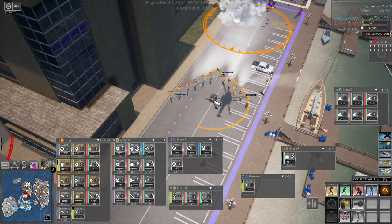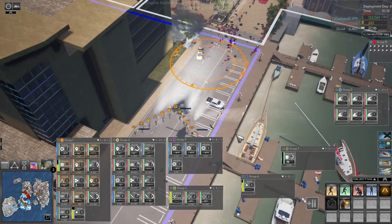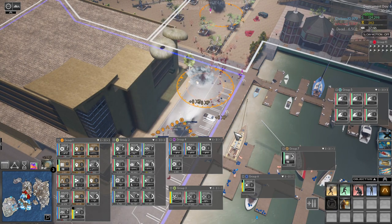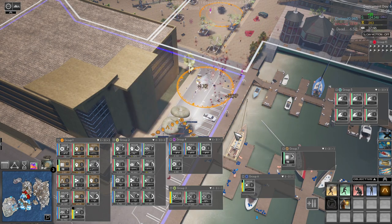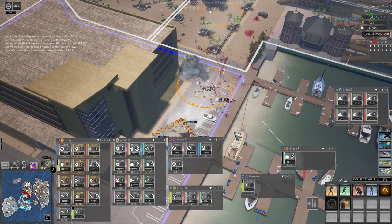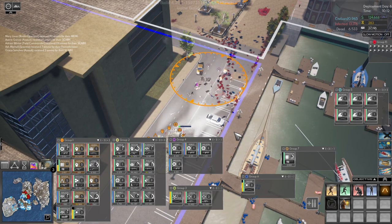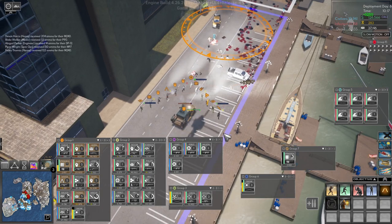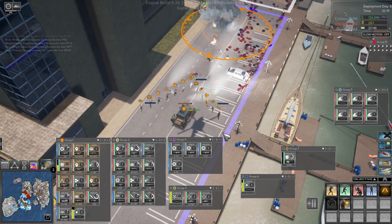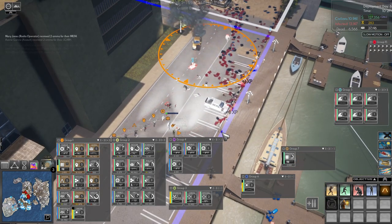Tip number six: stay away from corners. These are zombies we're dealing with, not enemy soldiers with rifles that can shoot at us, so we don't really need cover as we would in a regular war game. Stay in as open areas as possible so you have the best possible line of sight to kill the zombies as they approach, not as they come around a corner and jump right into your face.